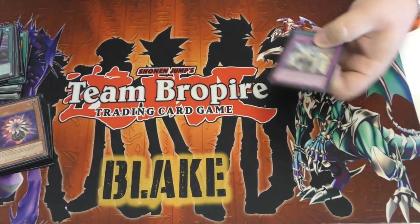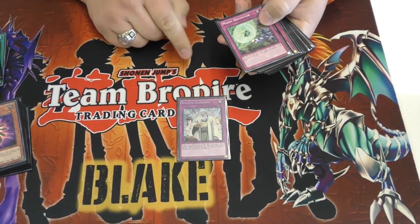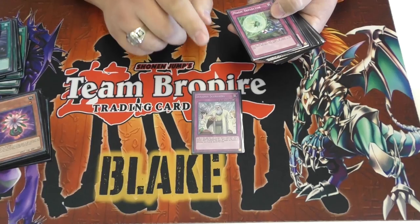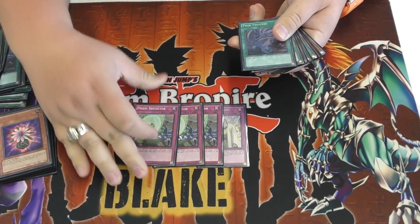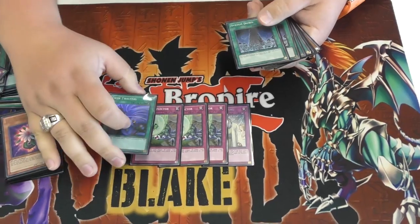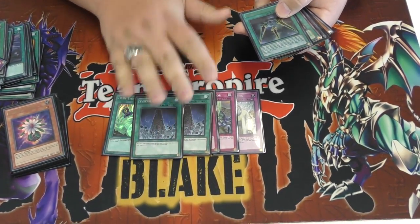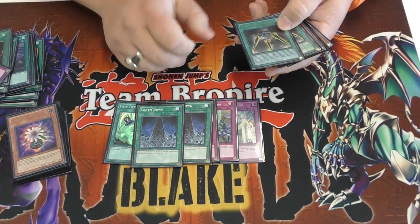Let's go to the side deck. Solemn Scolding - just to start your side out. I put this in against Monarchs and it saved my ass. Triple Breakthrough Skill for Monarchs. Third Twin Twister. System Down just in case - like, I can stop Kozmo with Spirit but I don't want him to recoup after that.